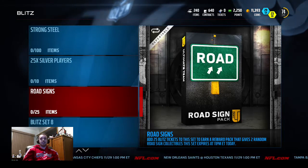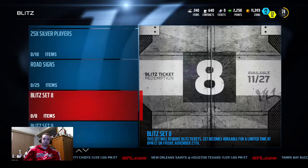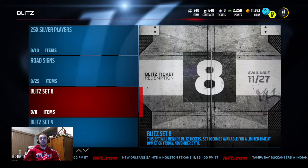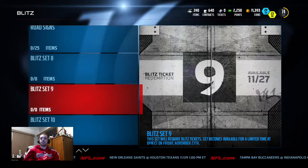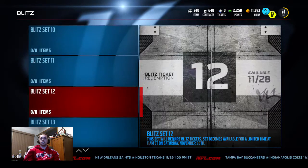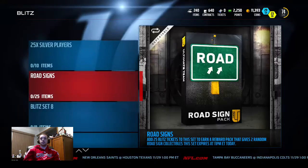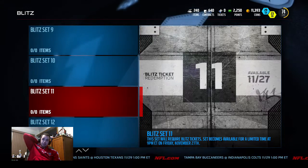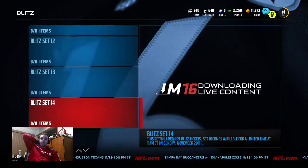If you have 25 blitz tickets you get two random road signs. This one's about to drop here any minute. There's still four more sets that are gonna drop tonight - I'm probably gonna wait to see if I can use any of my blitz tickets for that, and they got some dropping tomorrow morning.